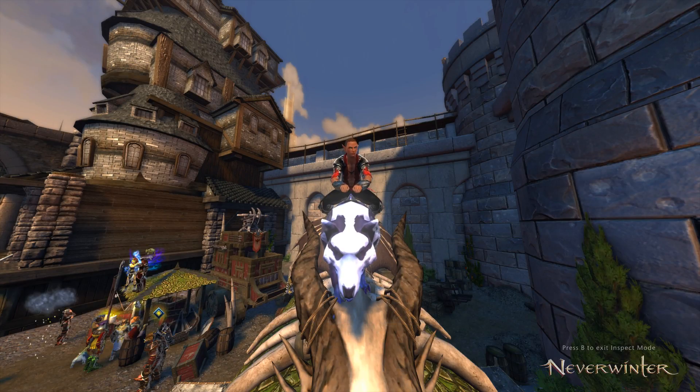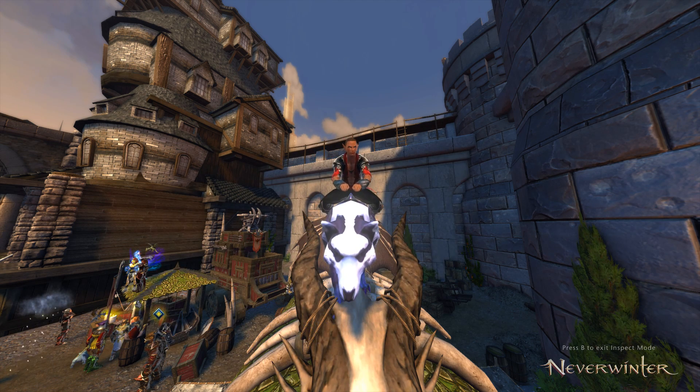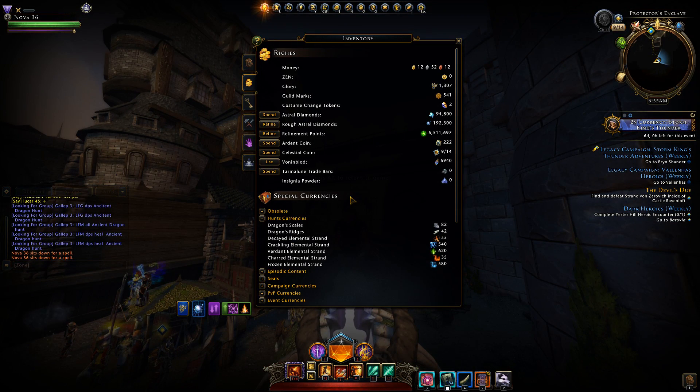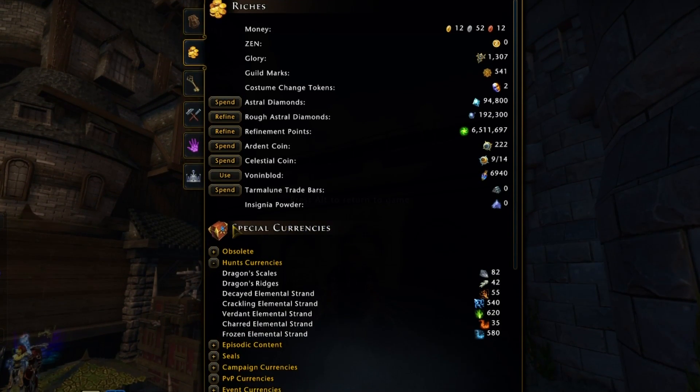Kind of like how I felt when it came to the campaign currency. Mod 23 Dragon Slayer — you could say it has a lot of currency, but it's really the same currency, just a different name and a different color for a different dragon. The currency will be located in your riches tab in special currencies under hunt currencies.